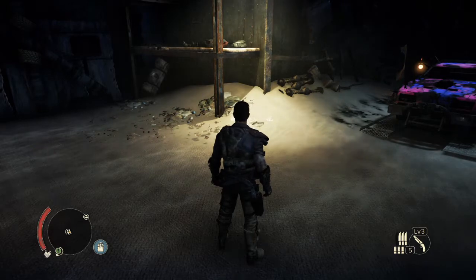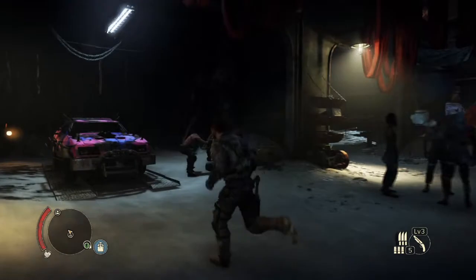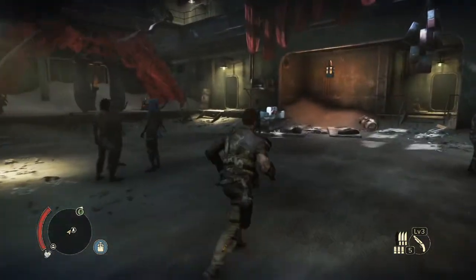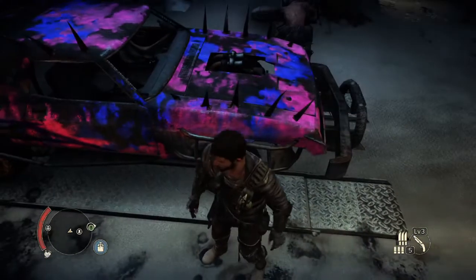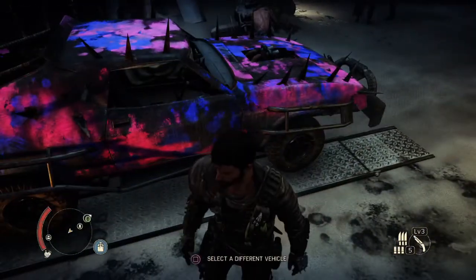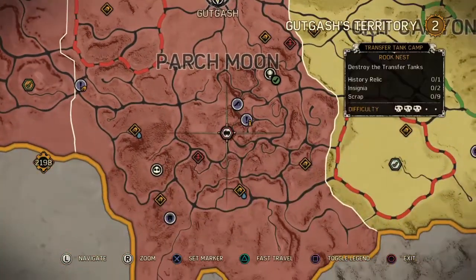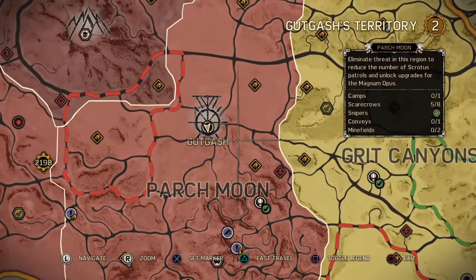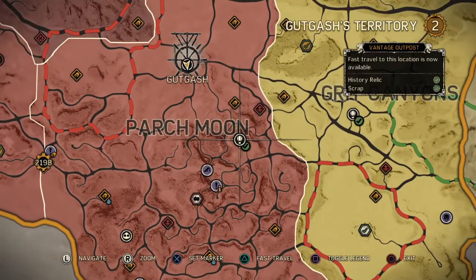Alright, we spent a good chunk of our scrap and we've upped a lot of our stuff. The car's got a mega bumper on it now - I'm liking that. We're going to go down here and do these guys. We're at Gut Gash. Is there a balloon here? There is. Let's go.